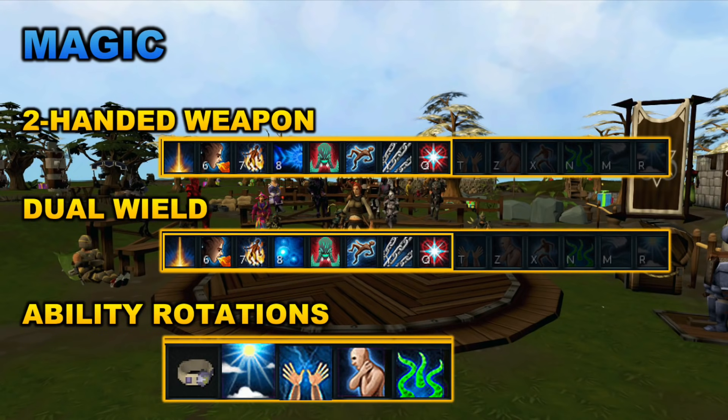Looking at the dual wield magic action bar, there is only one change: I switched Sonic Wave in the fourth slot with Concentration Blast, which is a dual wield magic ability. That is the only reason for the switch — Sonic Wave is for two-handed weapons and Concentration Blast is only for dual wield. The ability rotation is identical with dual wield as well: Sunshine, Wild Magic, Asphyxiate, and then Smoke Tendrils.